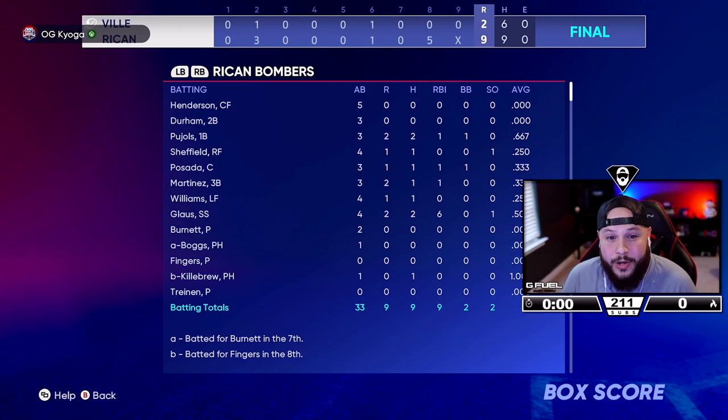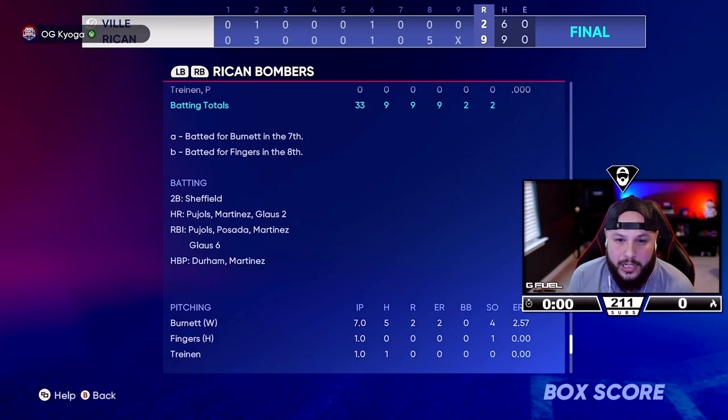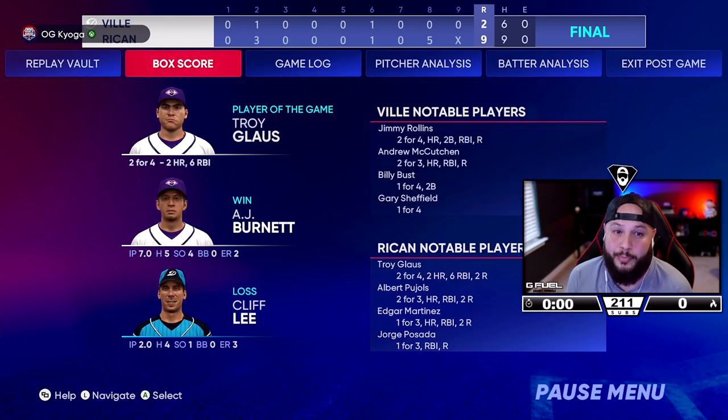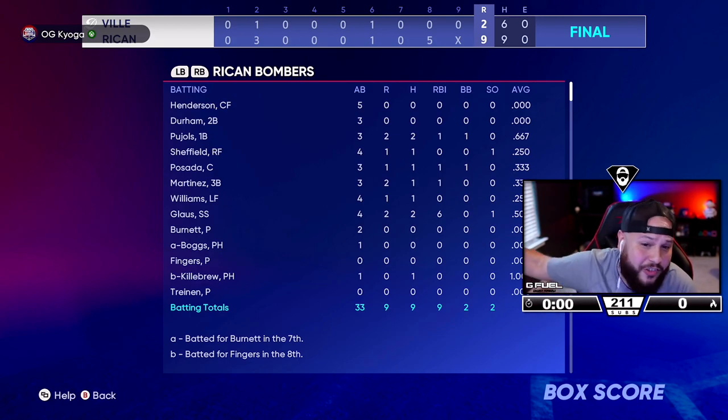We went 0-for-4 with Henderson and Durham, but then Pujols went 2-for-4 with a home run, Sheffield, Posada, and Martinez all went off — especially Troy Gloss with two home runs and six RBIs. He was the player of the game. AJ Burnett: seven strong innings, four strikeouts. This guy was a good player, so I'm actually impressed with what Burnett did. I think Pujols is going to be in my lineup for a while. Sheffield is going to make the squad. I've got to give Edgar Martinez some run — he'll be in Team Puerto Rico as well. We have decisions to make.